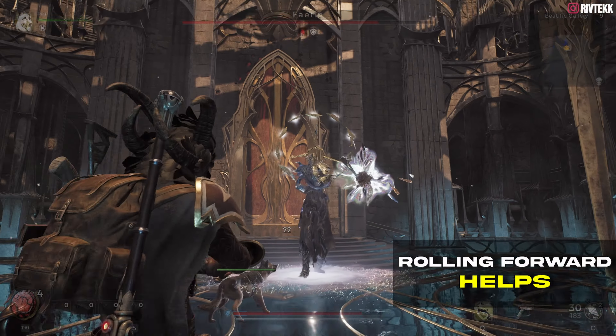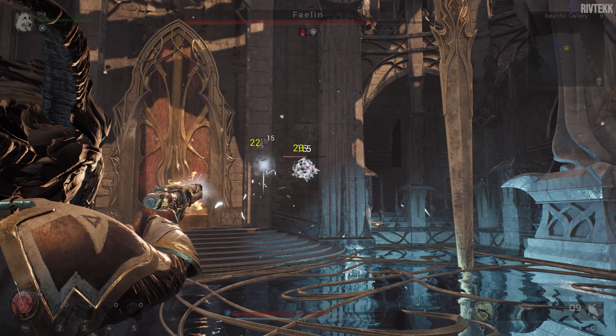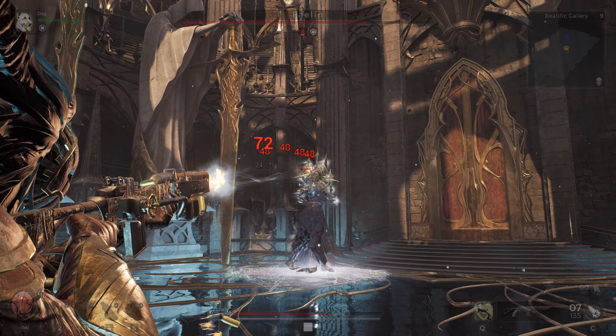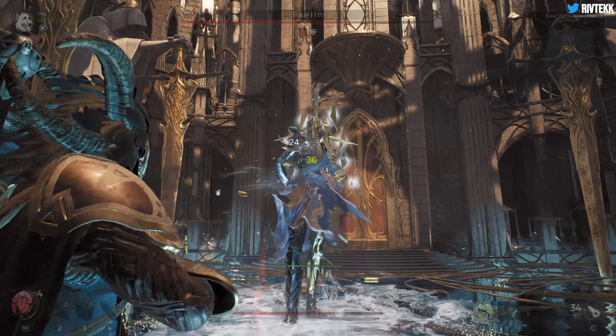I also found that if you roll towards him, it works a little easier than rolling away. Using the pistols — look how fast they get rid of him. I'm a Handler so I try to get my dog to attack him as much as possible, but again we stay focused on the head. Yellow light — dodge.